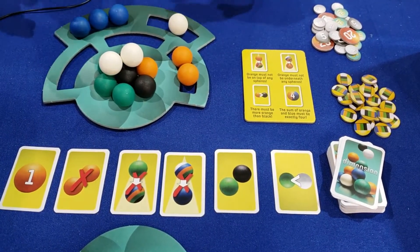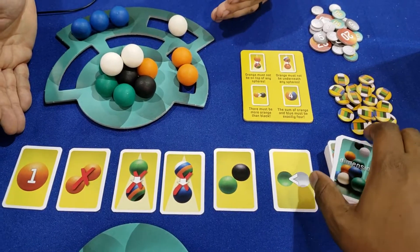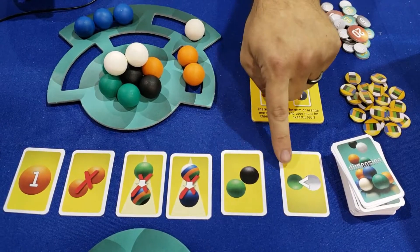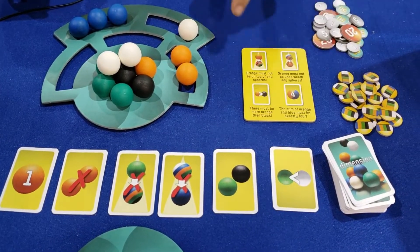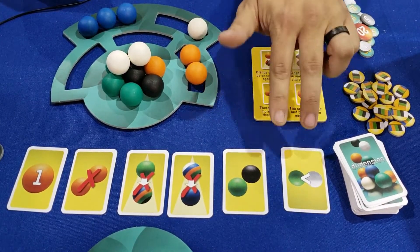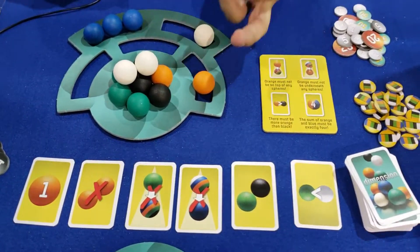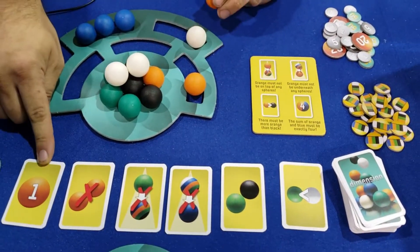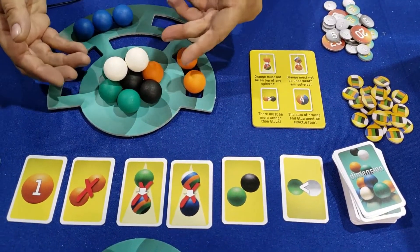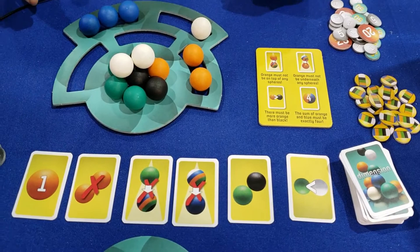So it's really awesome, because right now I'm at a point where if I put this other white in, I'm going to have an equal number of whites and greens, which isn't going to work because the rule is greater than, not equal to. But if I put another orange one in, I'm breaking this rule here. So you really have to balance out building this pyramid within that time limit.